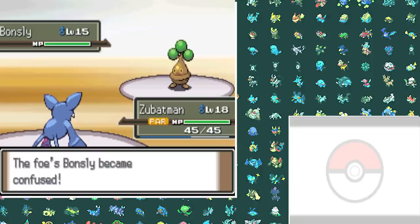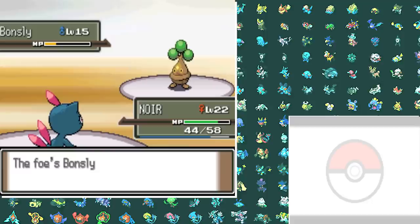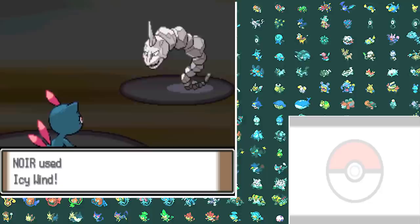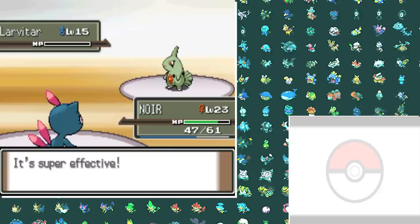Next up was Bonsly, and after using a couple of Bites I go down, so I switch in Sneasel for Metal Claw — Bonsly misses its attack and one more Metal Claw takes it down. My attack went up and I one-shot Cranidos as well. Geodude gets destroyed by Icy Wind, Onix is no different, and last up is Larvitar which we take down with Metal Claw. Just like that, we defeated Roark!